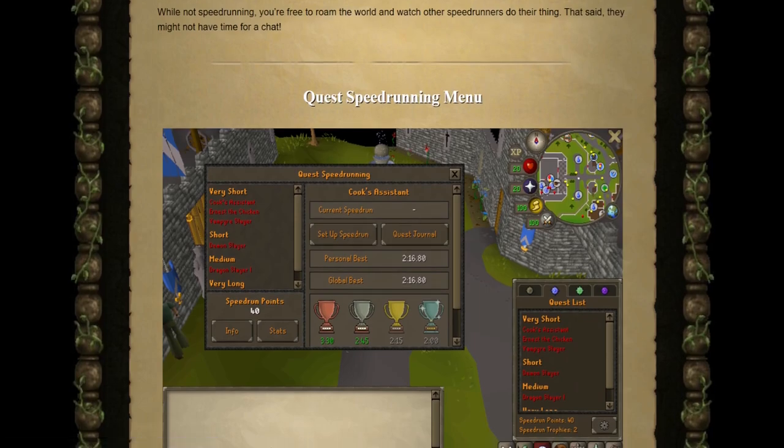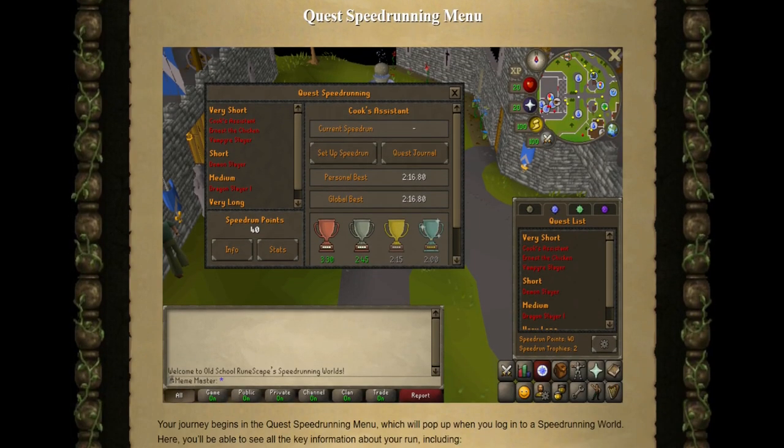Here's what the quest speedrunning menu is going to look like. It'll show how many speedrun points you have, your current speedrun, your personal best time for that specific quest, and the global best time for that quest.